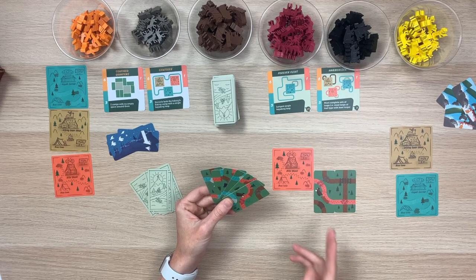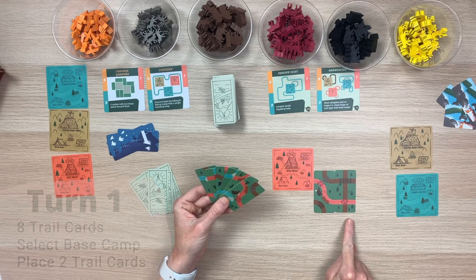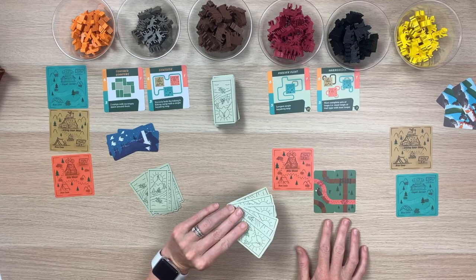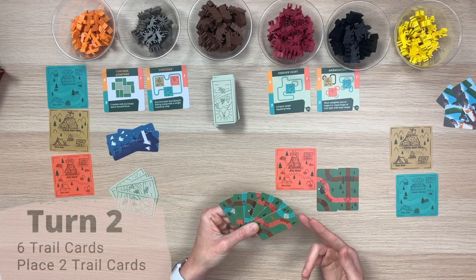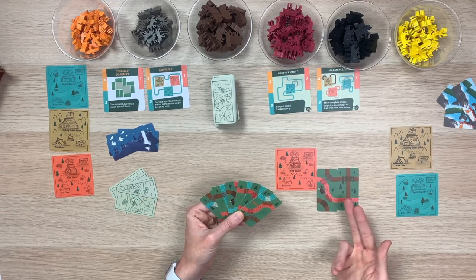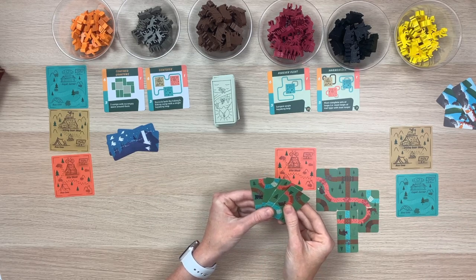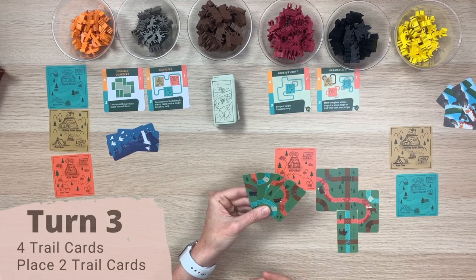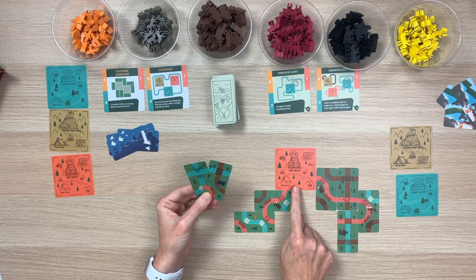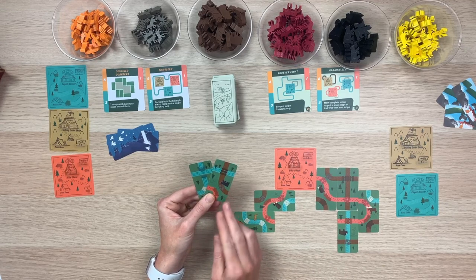To review: during the first round, you get your eight trail cards, choose a base camp to start building off of, and play two trail cards. After completing this, you take your hand of six cards and pass them to the player on the left. On the next turn, you have six cards and place two more trail cards into your personal display. At the end of this turn you should have four cards, which you then pass to the player on the left. On the final turn you should have four cards handed to you; play two more trail cards. At this point you should have one base camp and six trail cards attached to it, with two cards left in your hand. At the end of the round those two cards are discarded.